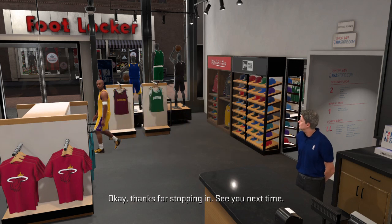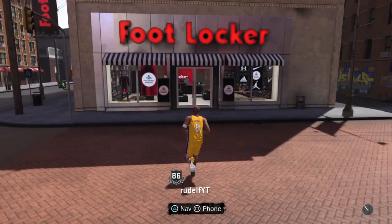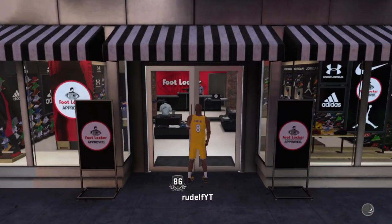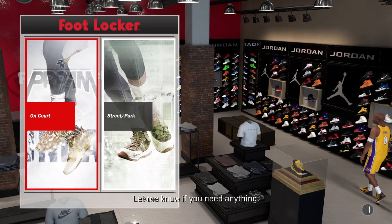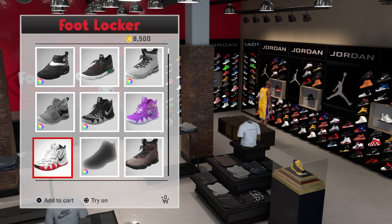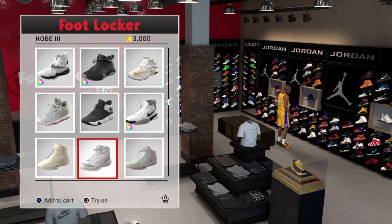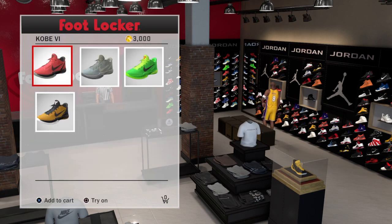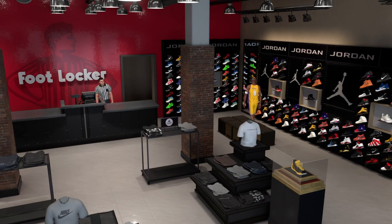Show me your combinations guys — hit me up on Twitter and show me your different outfits for Kobe. If you guys want to go to the next step and look even better, you want to cop the same shoes I've got on right now. You want to go to Foot Locker, go to the Street and Park section, then go into Nike and keep scrolling down until you see the Kobe Sixes. I got the yellow ones because that looks the most Kobe-type shoe.